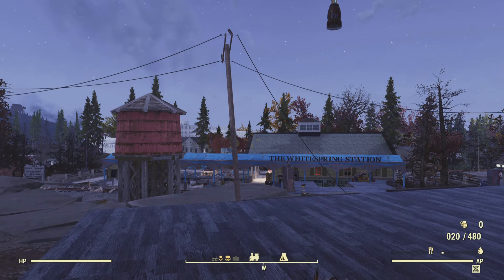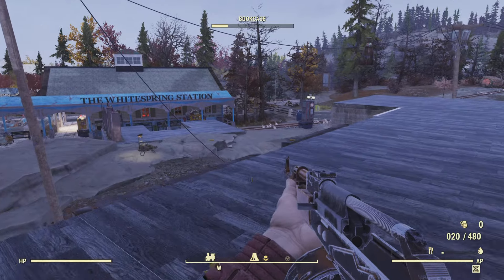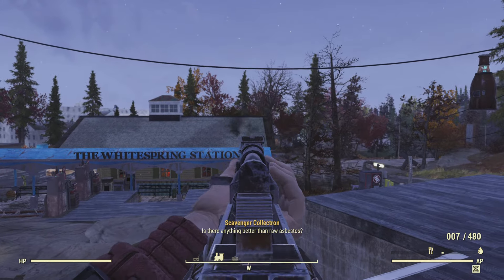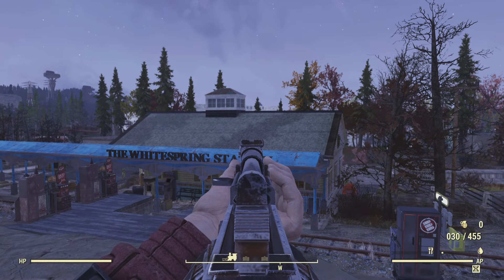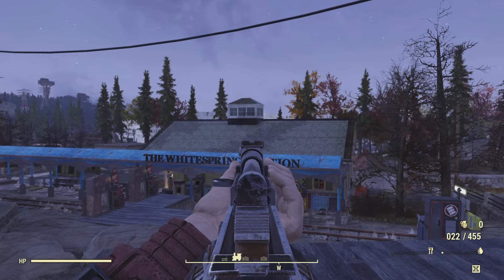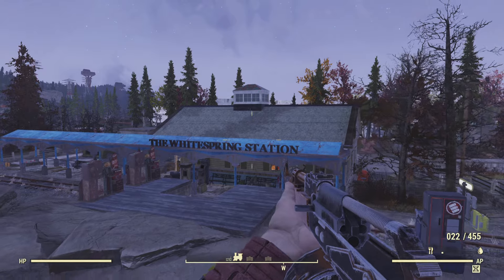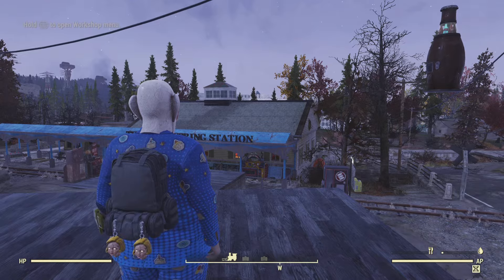Let me show you how to improve your aiming. Most of you probably have a crosshair that looks like this and fight like this. What you want to do — first things first — you don't want to aim down your gun because it slows your movement. If you're fighting a fast-moving target, you want to be able to get as much movement as you can and get a bigger view of your surroundings.